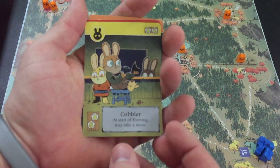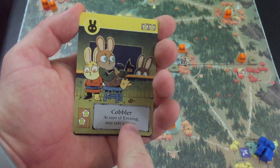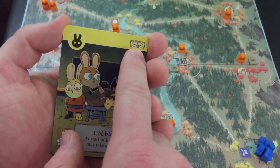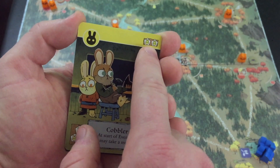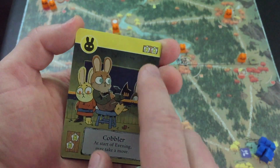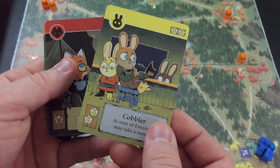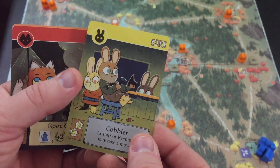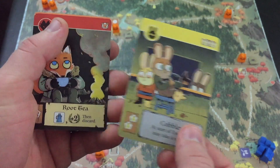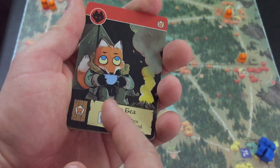By the way, I forgot to draw my three cards, so I start with a hand of three cards. We've got Cobbler — the suit is right here, and up here it shows you if you want to craft whatever ability or item is on the card. I'll need sympathy tokens in two rabbit clearings to craft Cobbler. At the start of evening, make a move. This is a persistent ability — once I craft it, I can use it repeatedly because it doesn't say discard.